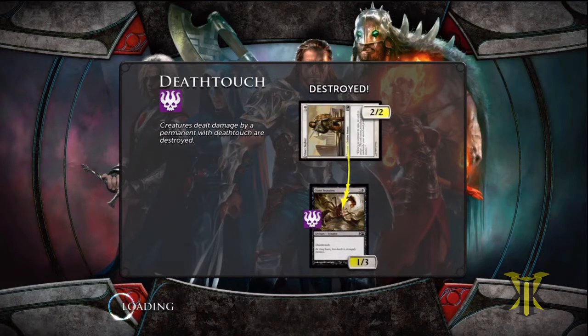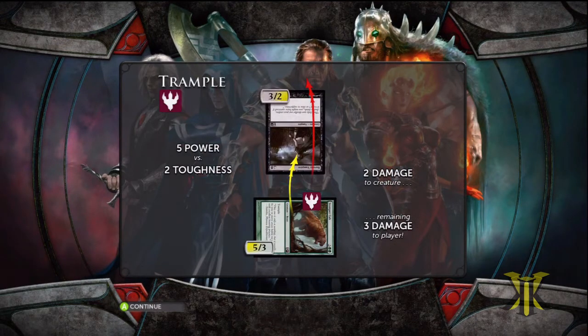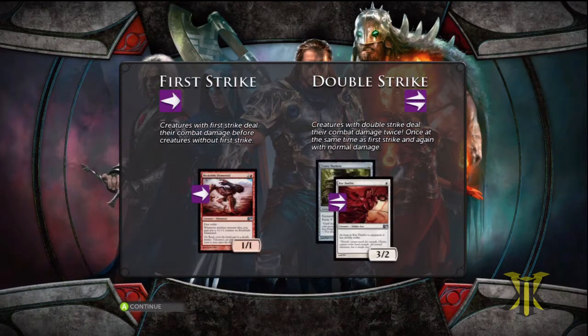In this game we're going to learn about Death Touch and First Strike. This will be the last easy challenge, so next up we'll be on to the actual medium challenges where we actually have to think about what we're doing. Those will also be teaching us Trample and Double Strike.